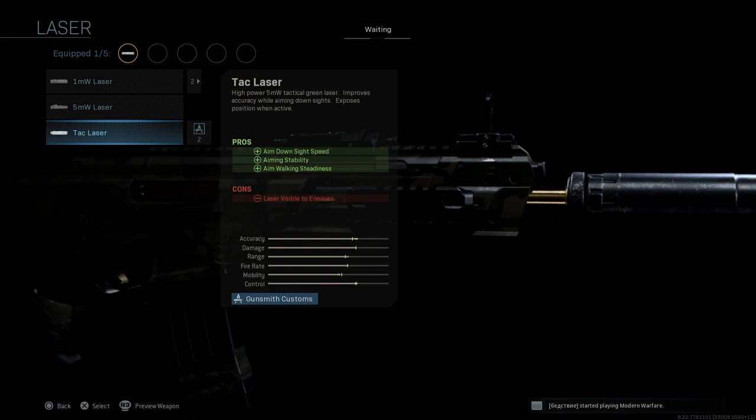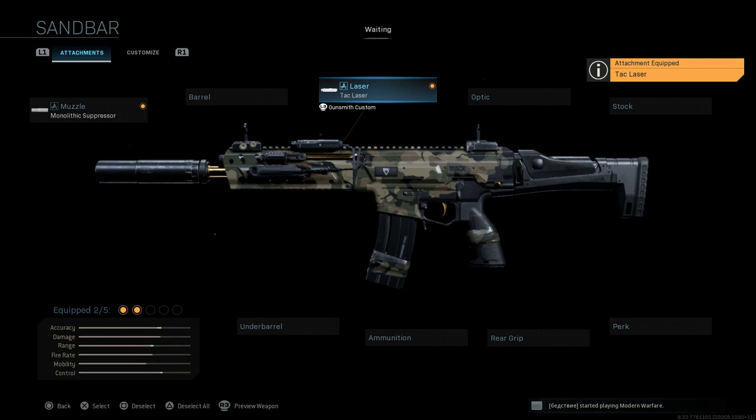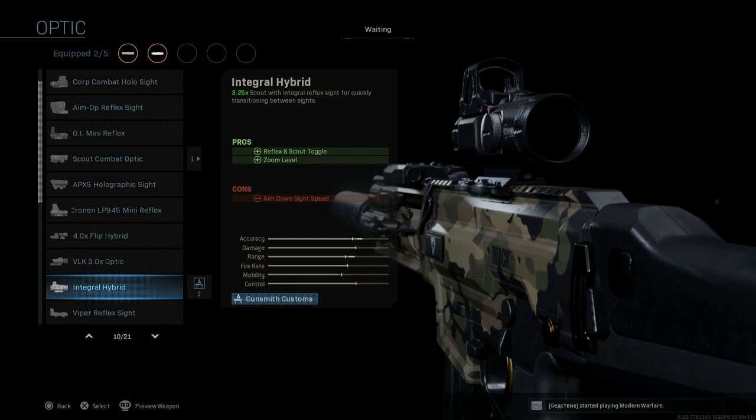I'm going to want a tack laser on this — it assists with ADS speed, aiming stability, and aim walking steadiness. The con is that the laser is going to be visible when you ADS, so just be careful where and when you ADS. Go ahead and select that.